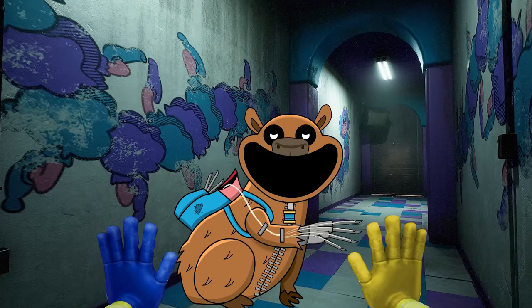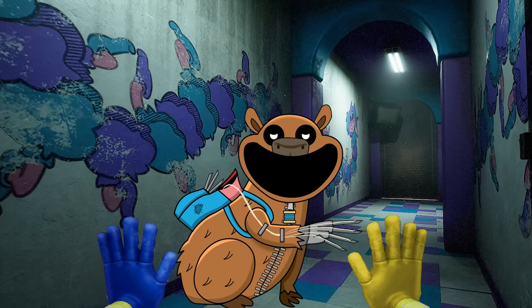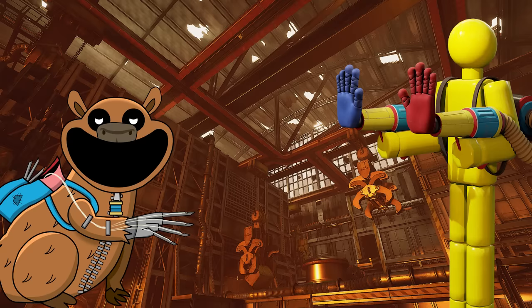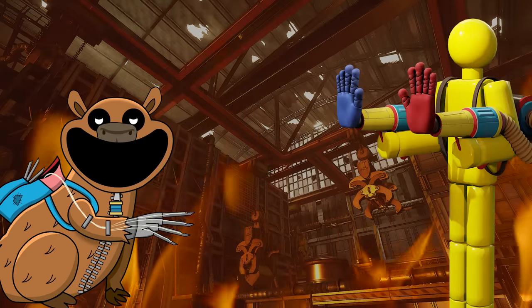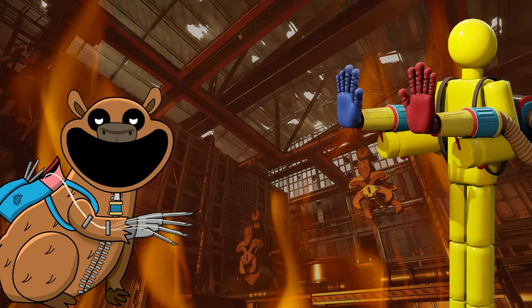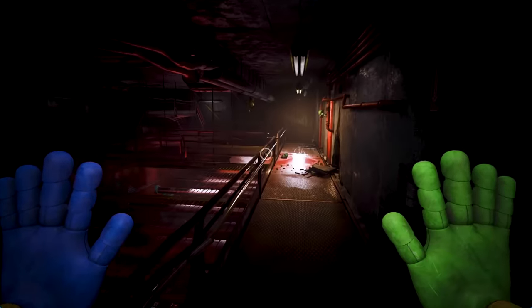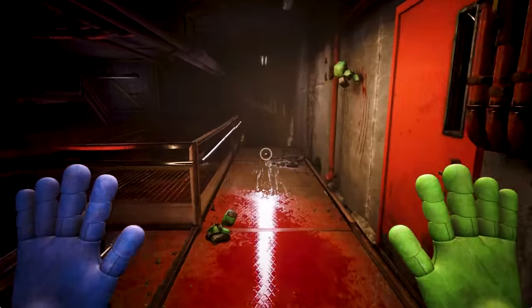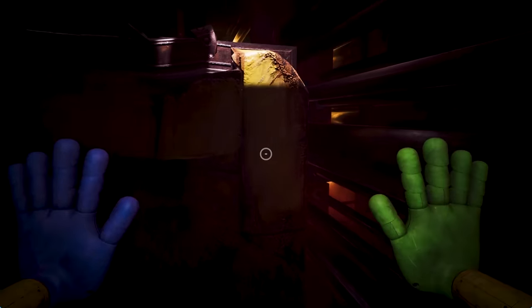She explains that the critters who make up this monster are too far gone, and now there is only one solution. Both the player and Kieran Capybara have to lead the Patched-up Critter to the incinerator room, where they could effectively destroy it for good. They need to move quickly as it's on its way. So both of them make their way to the incinerator room to get prepared — once the Patched Critter gets led there, they can take it out. Now the player just has to find it, but that doesn't take very long at all.